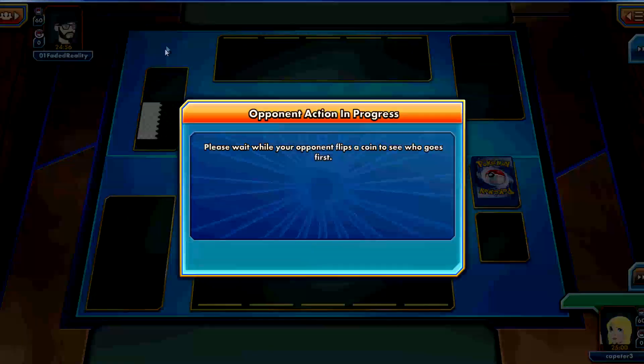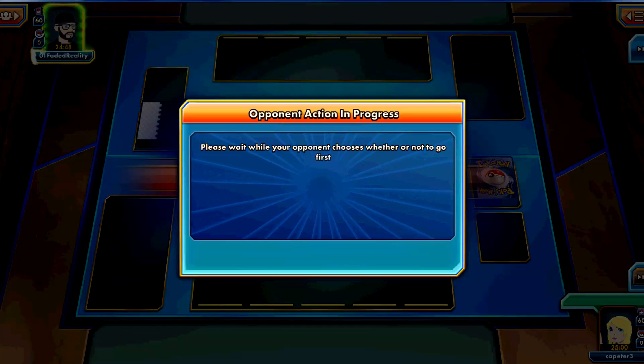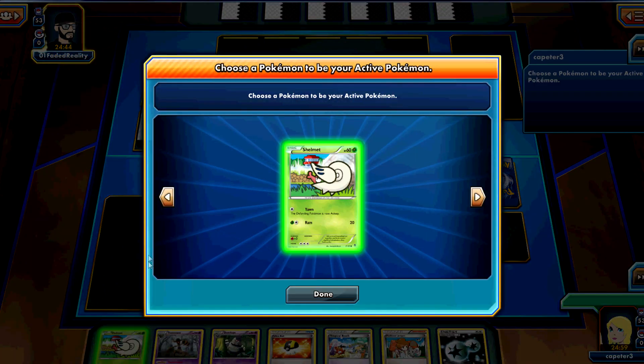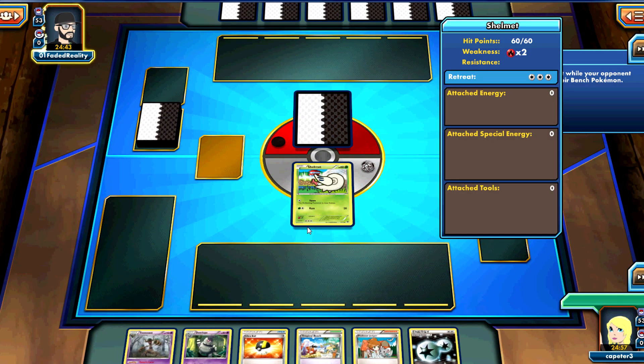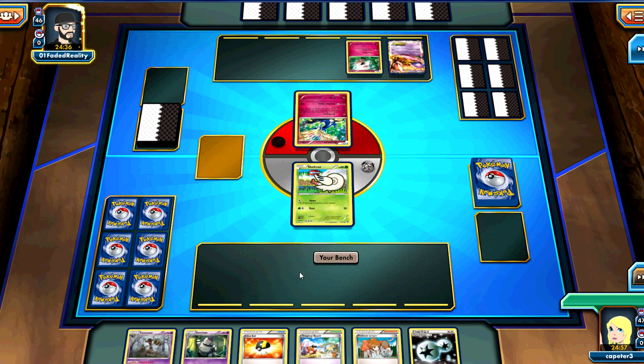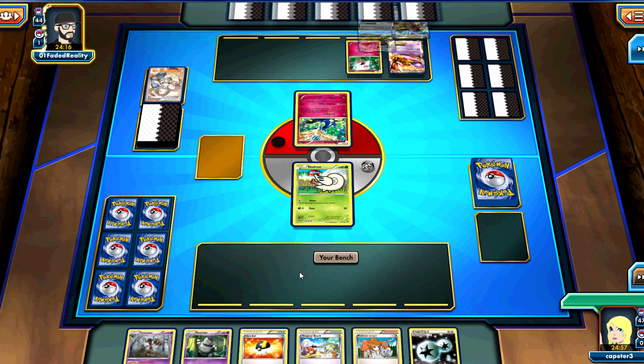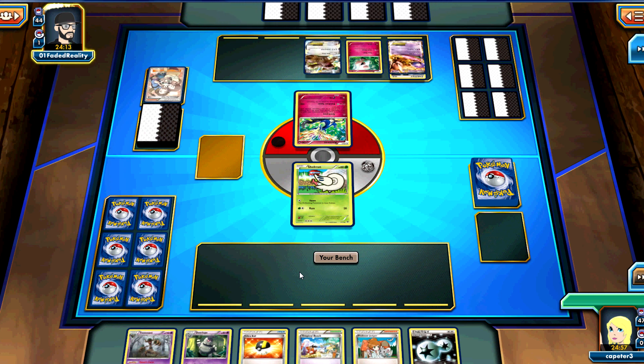We're back with some more playtesting. In this video, we're going to be showing Trevenant Accelgor with Dusknoir against Kangaskhan Fairies. That seems to be the best way to run Romitus - with some Xerneas to power up your Kangaskhans, then tech in a few other things like a Mewtwo and maybe Virizion to get rid of conditions. Trevenant is pretty much the same deck as Accelgor Gothitelle; they just took out Gothitelle and put in Trevenant since it's stage one rather than stage two, so it's much easier to get up.